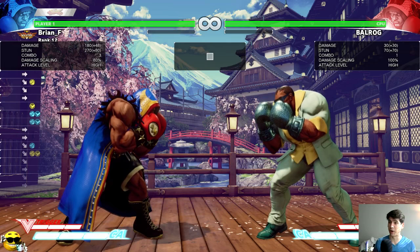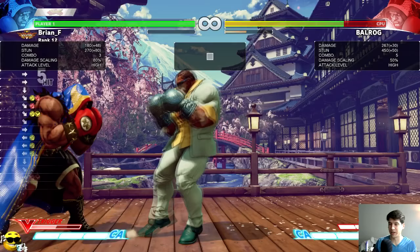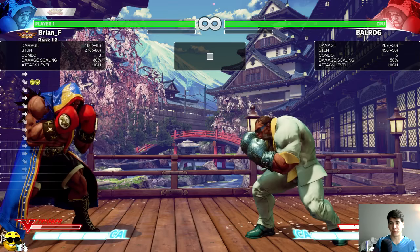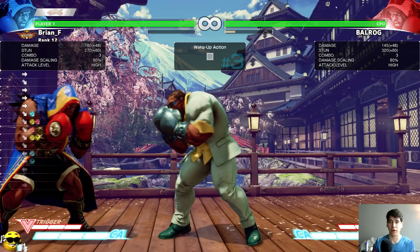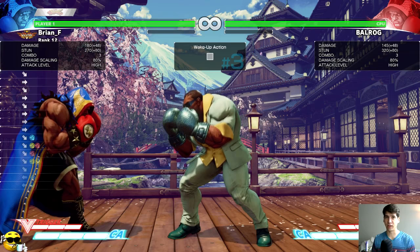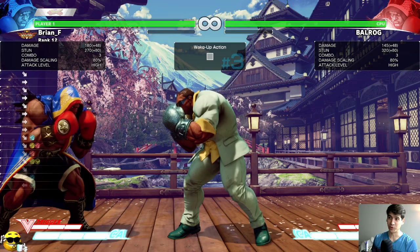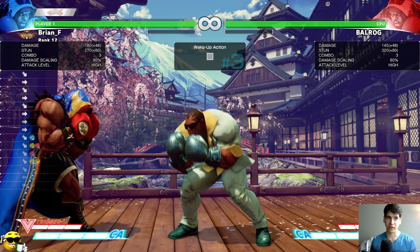In conclusion, TAP is extremely powerful in this game. You can avoid jump-ins with the upper body invincibility, dash up and make people think you're going for a throw then TAP into a V-Trigger cancel, or use it on wake-up to go through certain strings. If you're trying to counter Balrog, do strings with option selects behind them to interrupt TAP — the same mentality as option selecting backdash in Street Fighter 4. Invincibility will always run out before the TAP hits, so do yourself a favor and learn strings that can counter TAP, and learn how to utilize it more effectively as well.